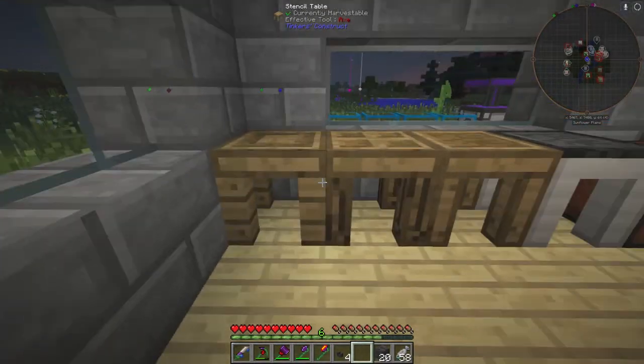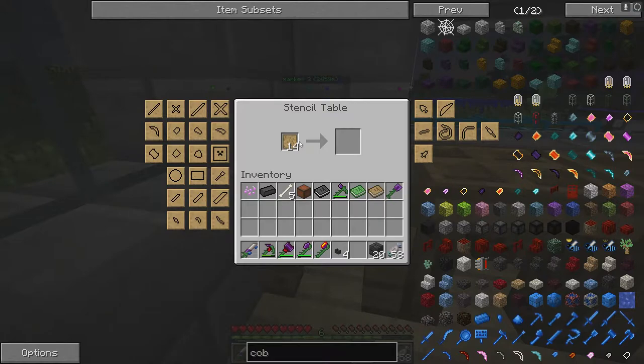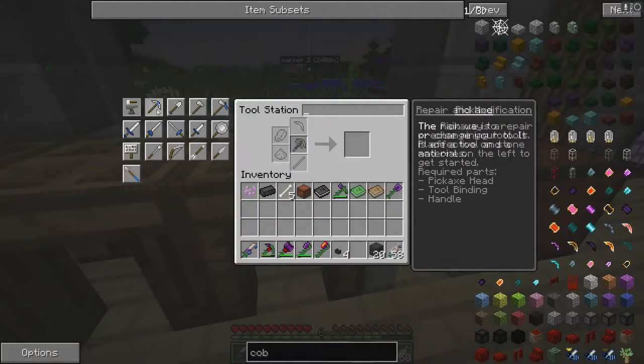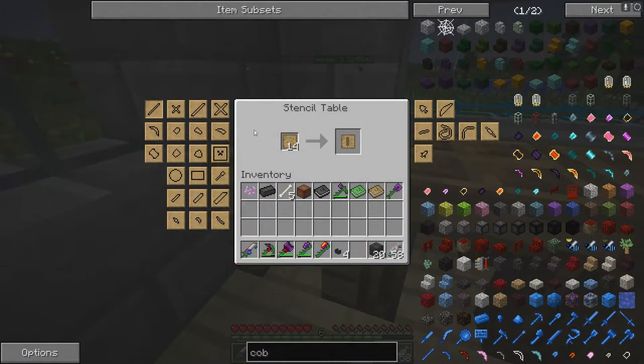Once you have your stations set up, put patterns in the stencil table and pick whatever you want to make. To make a pickaxe you need a pickaxe head, a binding, and a handle. Note: the handle is the smaller one and the tough rod is the larger one — make sure you're picking the right one.